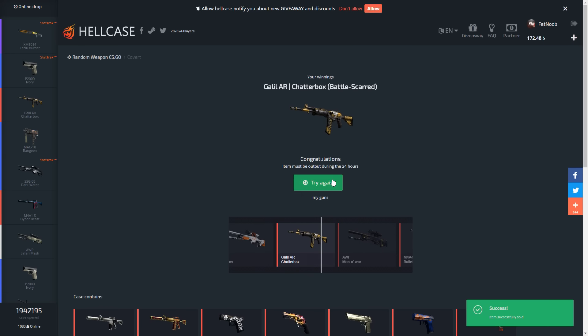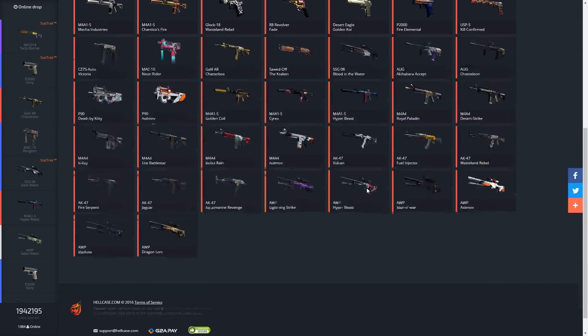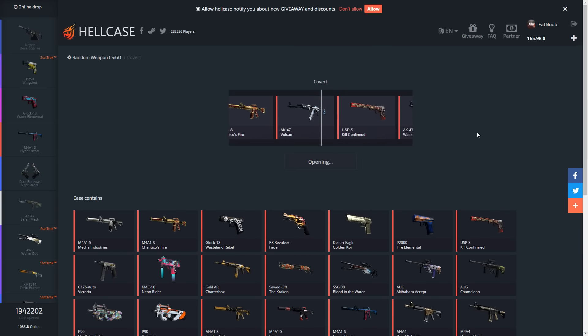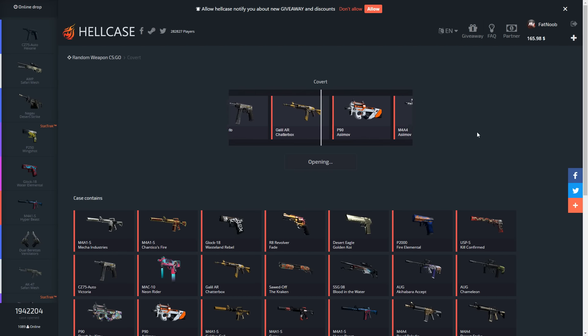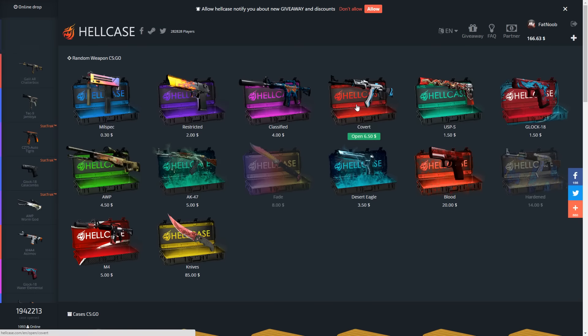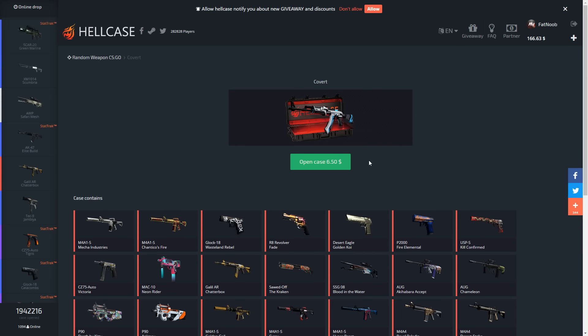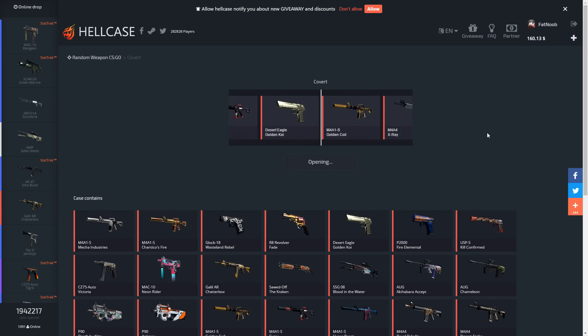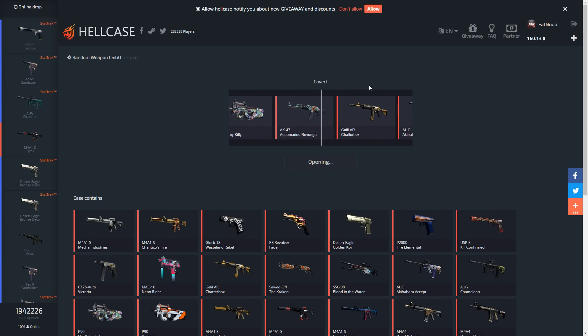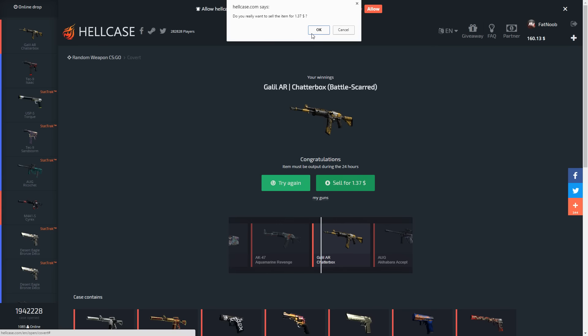Let's try again. I think I got an OP Asimov last time so let's aim for an OP Asimov, or maybe even a Cyrex, or the infamous Dragon Lore. Oh my god - the Asimov! Let's go! How much is this? This is $30! How much was the case? Like $6? See, this is why I like the covert case. Let's go ahead and open another one - these have the best bang for the buck. We got a $30 skin right there.